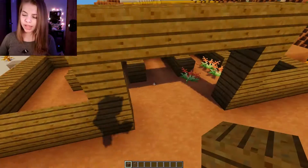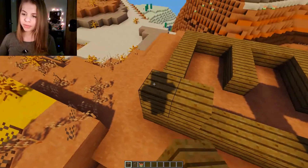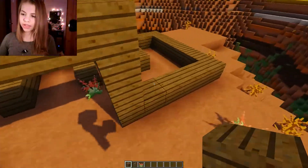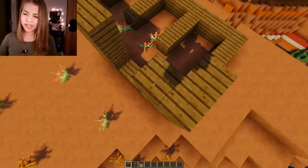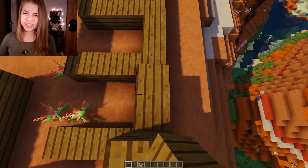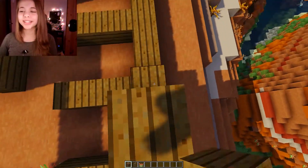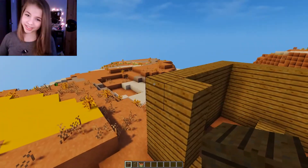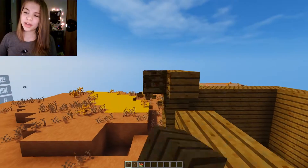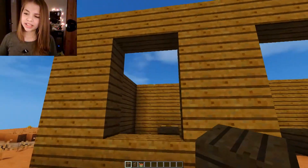Right here we're gonna have a really big entrance and I'm gonna put some stairs up there. We're gonna have probably a couple of windows — I think we can have one right there and kind of do the same thing over here. This is probably going to be a pretty quick build just because it's quite small, but I still think it's gonna be pretty fun and I'm super excited for the windows.